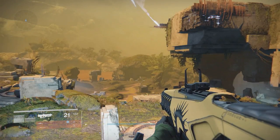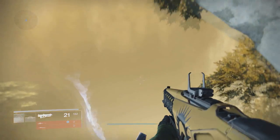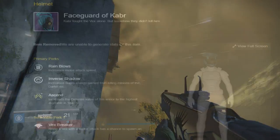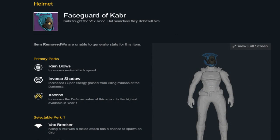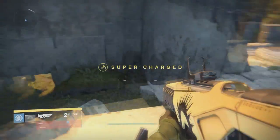This first set of cut content that I'm going to be showing you is a set of Titan armor. I'm not exactly sure how to pronounce this, but I'm pretty sure it's pronounced Khabar. As you guys can see here, this is the helmet. And below it says: item removed, we are unable to generate stats for this item. That pretty much means it was cut.